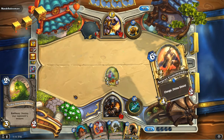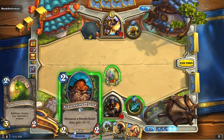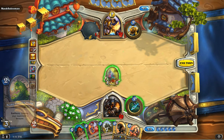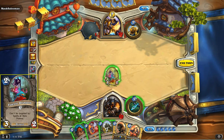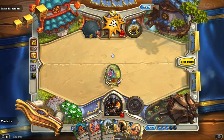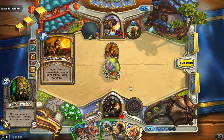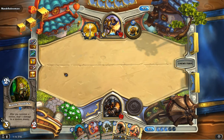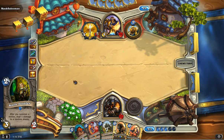We're also carrying a couple of Acidic Swamp Oozes here just to get creatures out on the board early and take care of enemy weapons, which can really hork things up if you're not careful. And then Fairy Dragon as well — we talked about that in the low-budget deck. It's just a great two-cost minion. Moving on from that, we have Knife Juggler — a 3-2 that does one damage for every additional minion you summon. Another great two-drop, and it synergizes well with Unleash the Hounds.